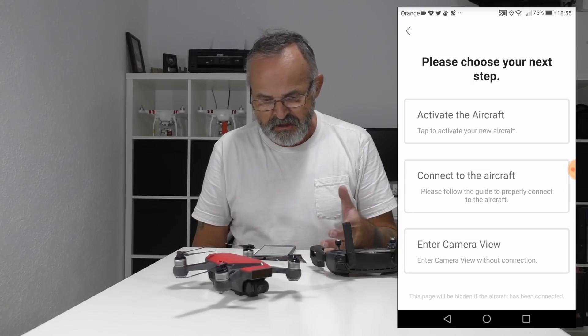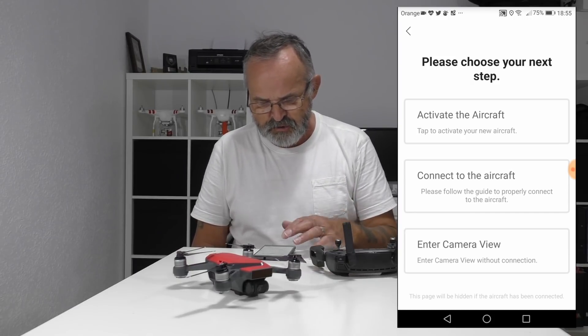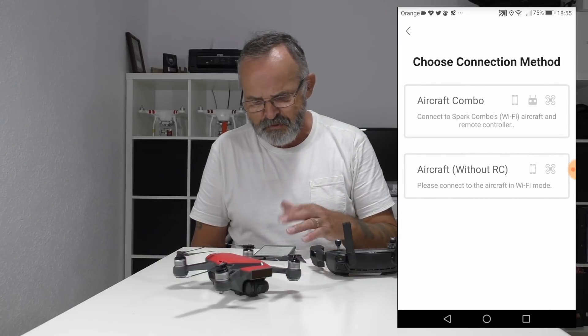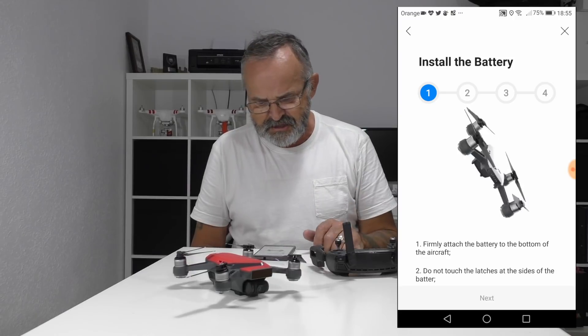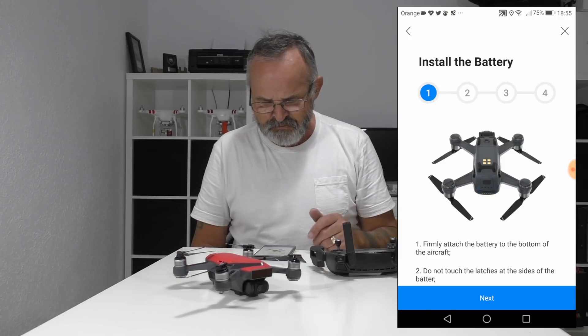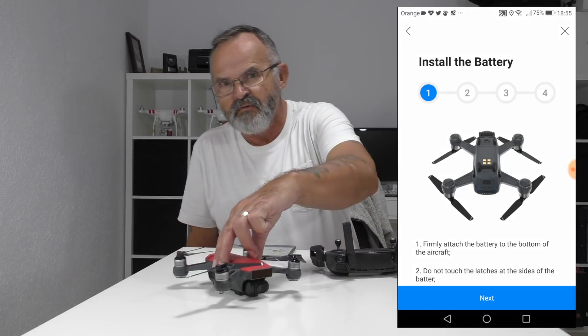It's saying 'please choose your next step — activate your new craft,' but mine's not new. I'll select 'connect your aircraft.' I've got the combo kit so I'll go with that option.